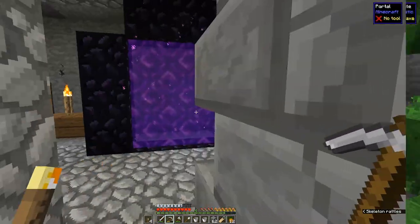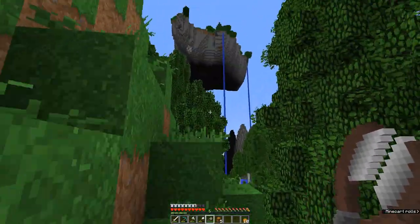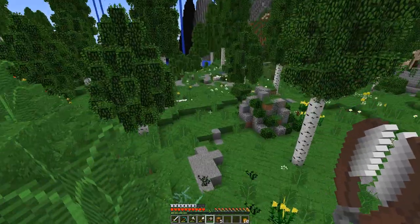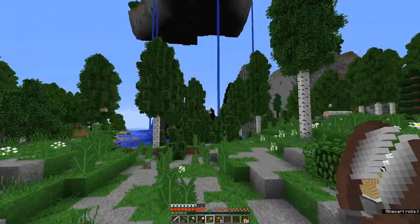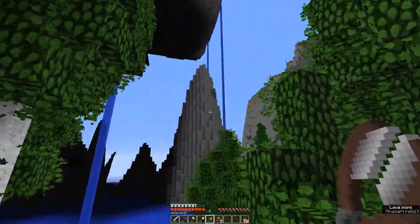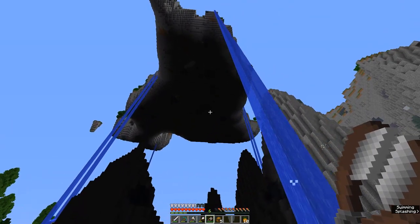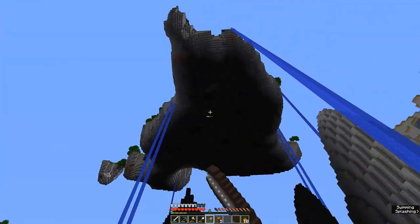I'm venturing out to find more vines so I can make some mossy stone bricks, and I come across this — it looks awesome! I'm going to follow that water stream up to the very top and see what's there. It looks like one huge chunk ripped out of the ground, and these spikes are remains from the bottom of it. It's a pretty decent size — that is awesome!